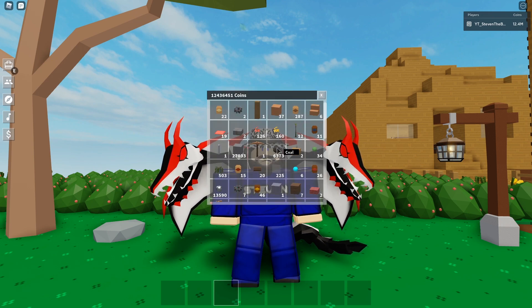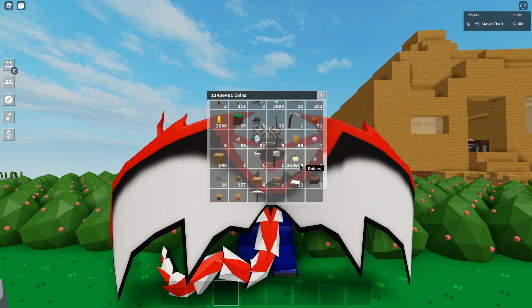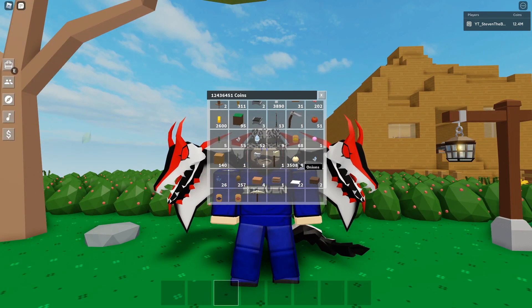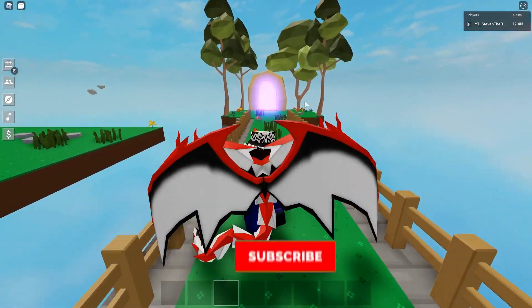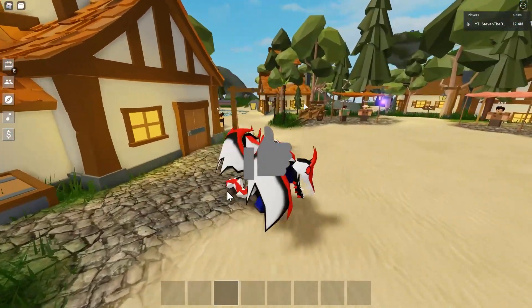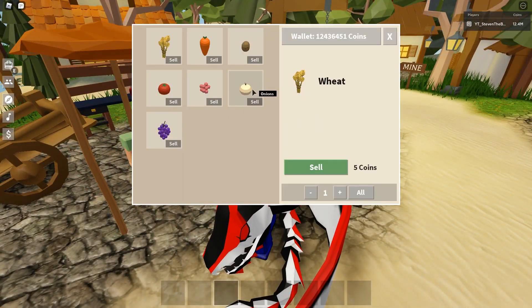If we go to our inventory here, you can see I currently have 350,000 onions. Look at this — 350,000 onions! I don't know exactly how much money that is, but we're gonna sell all these onions to the shop. If we go to the person that sells crops and go to sell onions — 350k onions, that's a huge number!